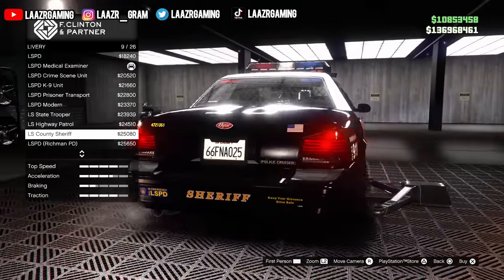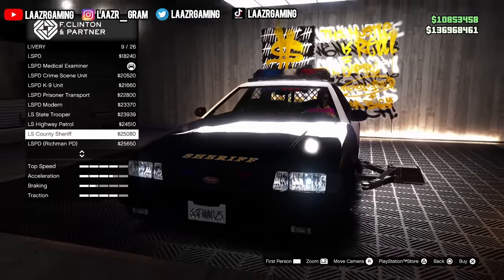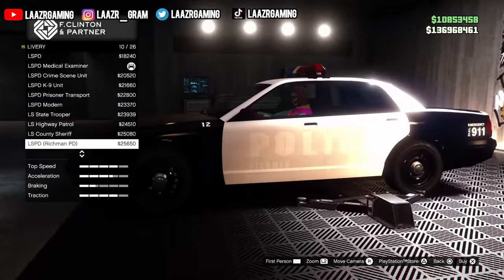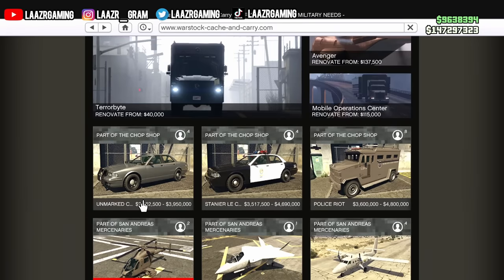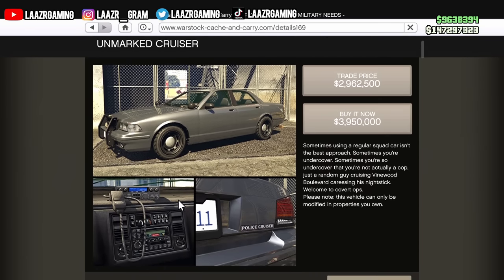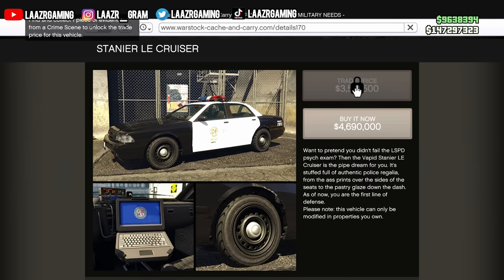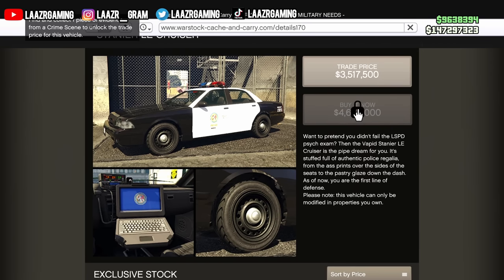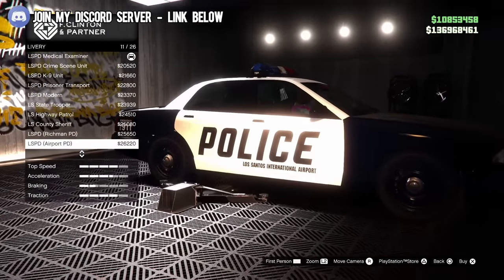With yesterday's big DLC, Rockstar Games released three brand new police vehicles you can purchase, store in your garage, and even customize. They released the Unmarked Cruiser for $3.9 million, the Stania LE Cruiser for $4.6 million, and the Police Riot Van for $4.8 million. Rockstar Games will be adding another police vehicle into the game very soon.